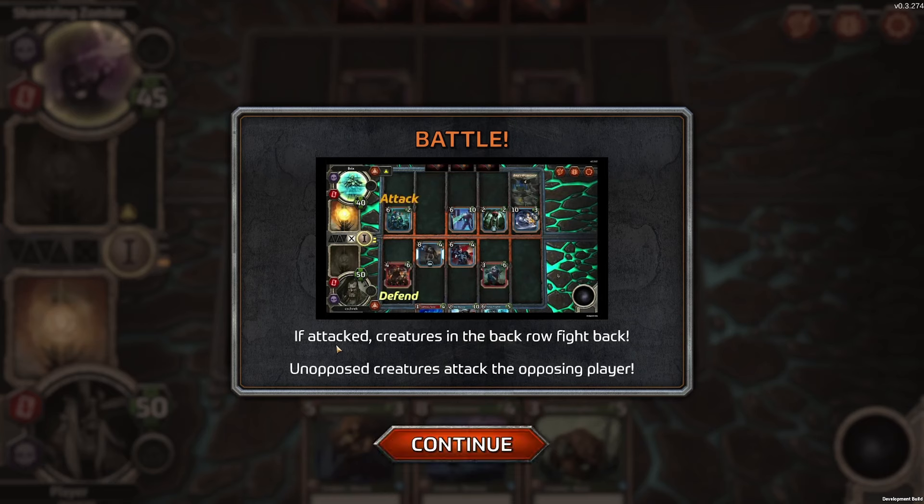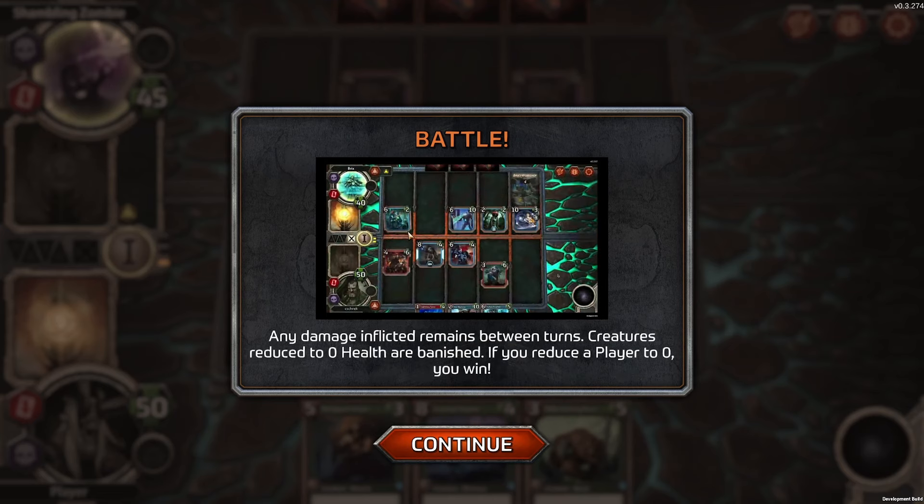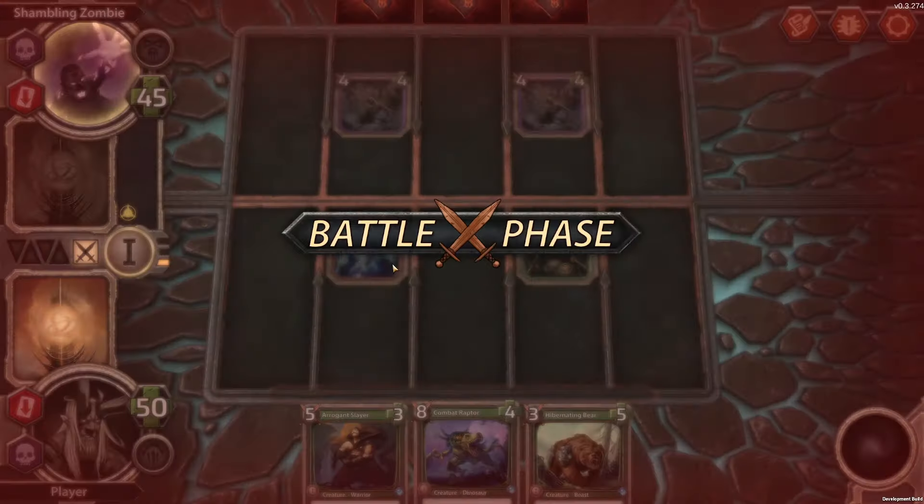If attacked, creatures in the back row fight back. Unopposed creatures attack the opposing player. What about these two? They attack each other — it's just delayed or something. I was thinking if you're at the front and he's at the front, you damage the player, but I don't think that's how it works. Any damage inflicted remains between turns. Creatures reduced to zero HP are banished. If you reduce the player to zero, you win.